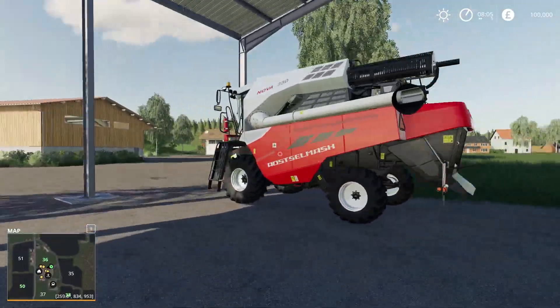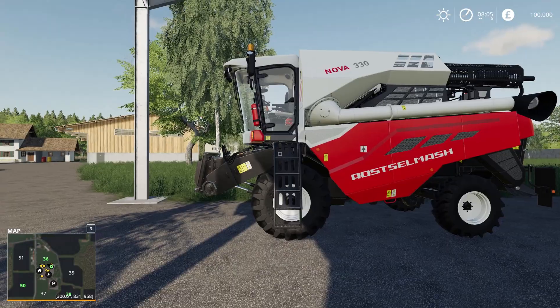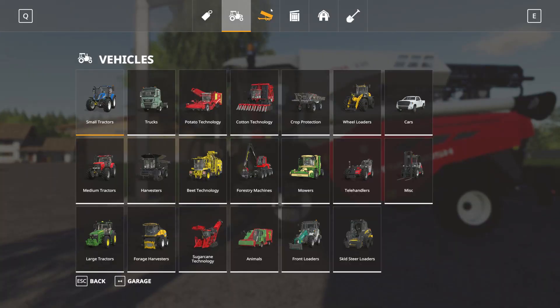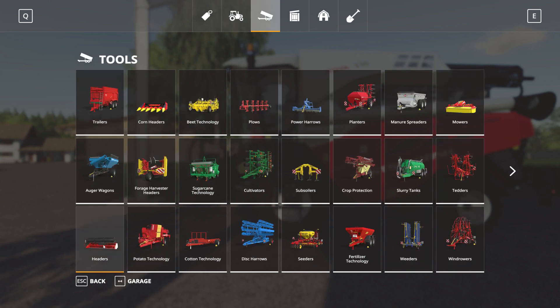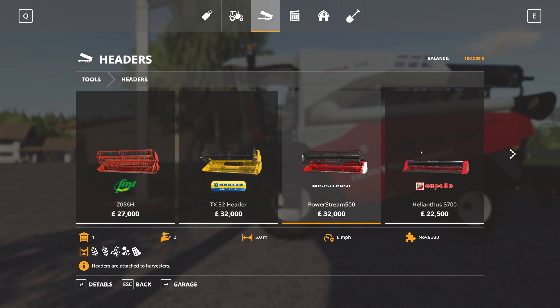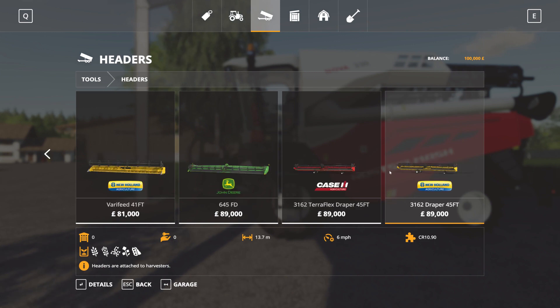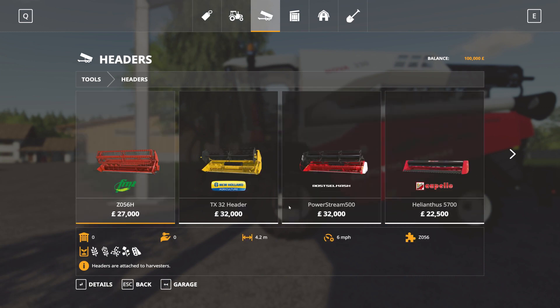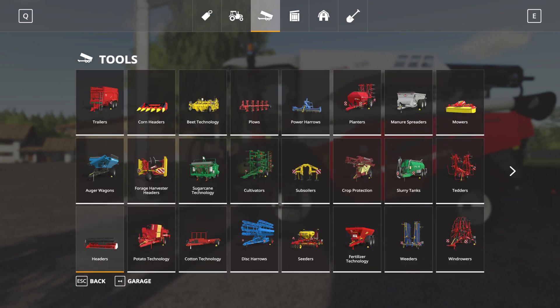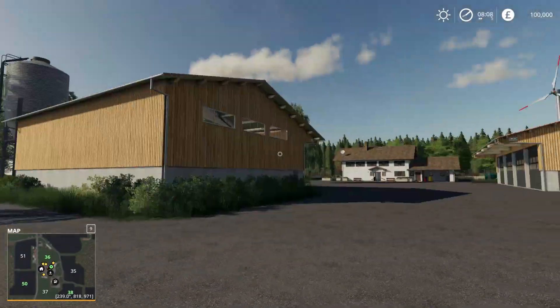I love this harvester because it's small, it has a big header, and as far as I know, it has the biggest header of the small harvesters. So let's confirm this. We go to headers: Bison 4.2, New Holland 4.2 — this one has 5. Capello is a sunflower harvester and already a medium-sized harvester. The Case is also a 4.5 meter header. So Rostselmash has a 5 meter header. Amazing.